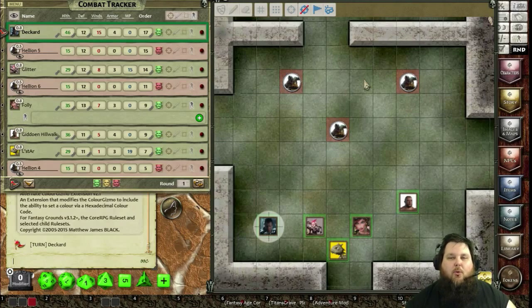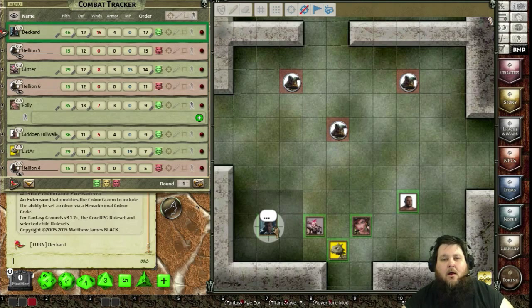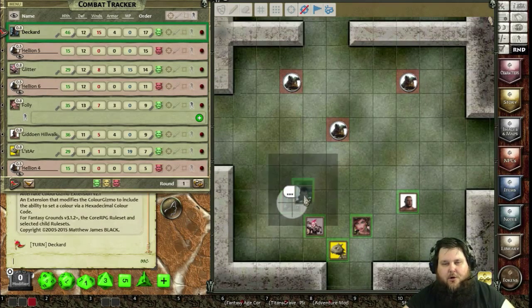I've already rolled initiative. In the combat tracker you can see the party members with green smiley faces and the three Hellions with red angry faces. It's round one — we came into the room, the Hellions were already there, no surprise, so we rolled initiative. The order is set, and Deckard gets to go first. Deckard is a warrior, so he's going to charge to the front line.